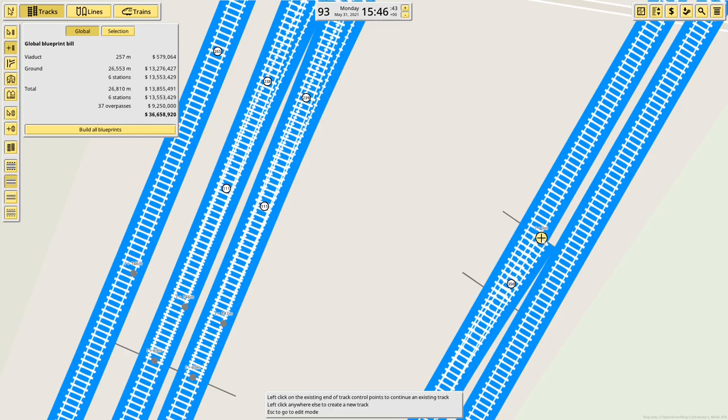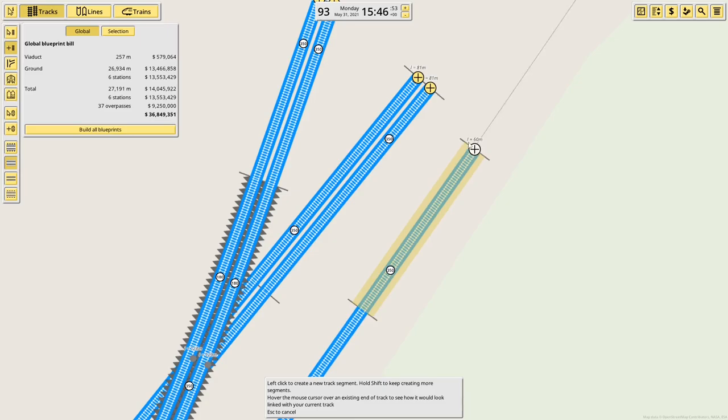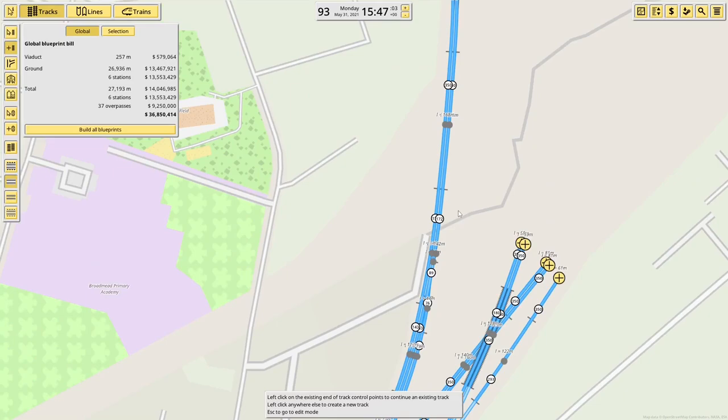Then we have a single track crossover between the two, and a single track split off to run along down here. When the colour changes I think it's just trying to form a crossover as well as a set of points — it thinks it's trying to form an intersection. It doesn't actually affect the running, I don't believe. It might make it slightly less efficient — I guess we'll have to see.